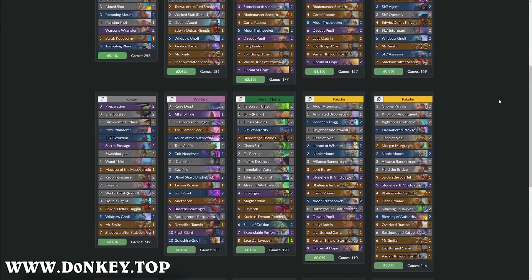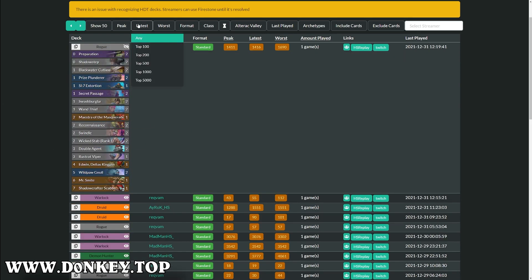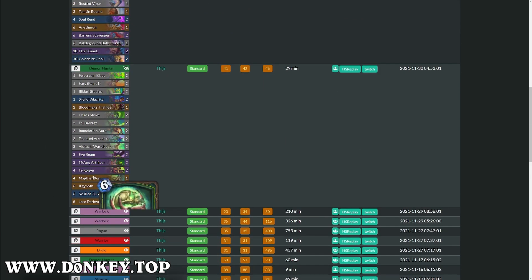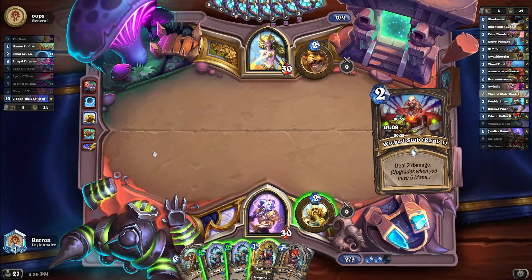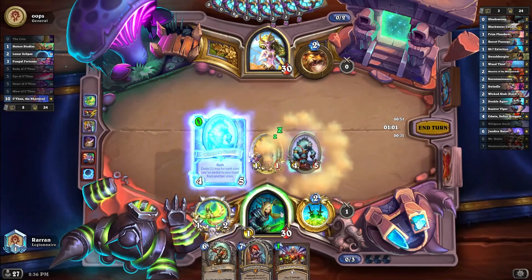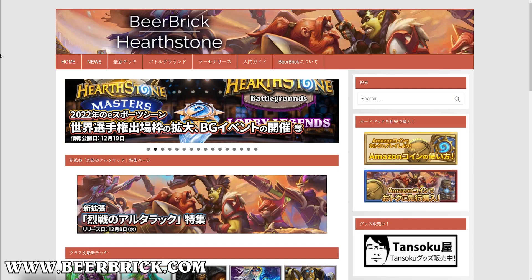One of the best sites to get deck lists from high-legend streamers is donkey.top. These deck lists are automatically updated after every single game a streamer plays, giving you a wide variety of lists since streamers often try different strategies or unoptimized decks — so you can see what people are experimenting with and what might be the next meta breaker. You can also get a lot of competitive deck lists from tournaments, Hearthstone Grandmasters, or even the Hearthstone World Championship.